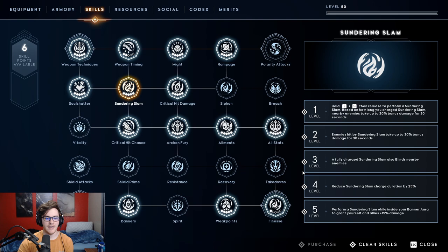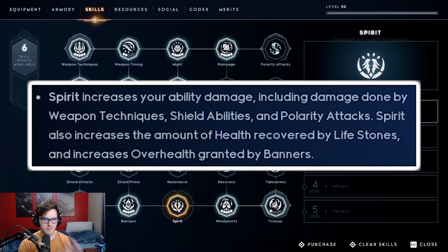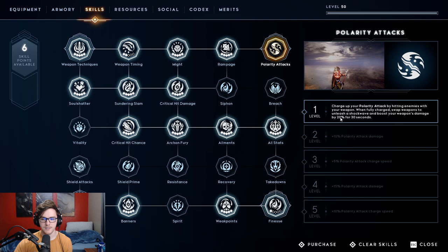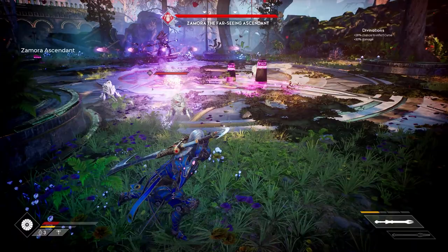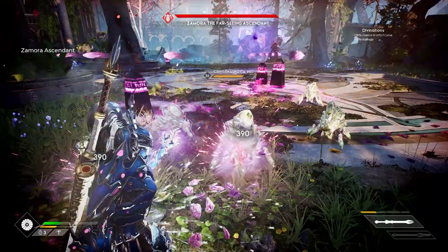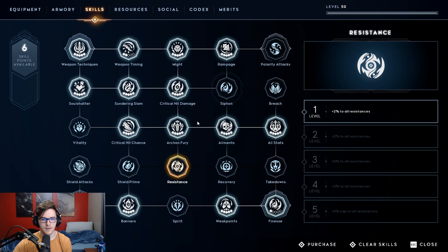This is what my current build looks like. I left Spirit unchecked because it doesn't seem that immensely useful right now — it makes weapon techniques, shield abilities, and polarity attacks do more damage, but it doesn't apply to your overall damage bonus the way you might expect. If you want, you could take those six extra points and put them into Polarity Attack, or into Siphon when fighting Zamora to suck off the beetles and survive — it makes that fight a lot easier — or into Resistance if you need it.